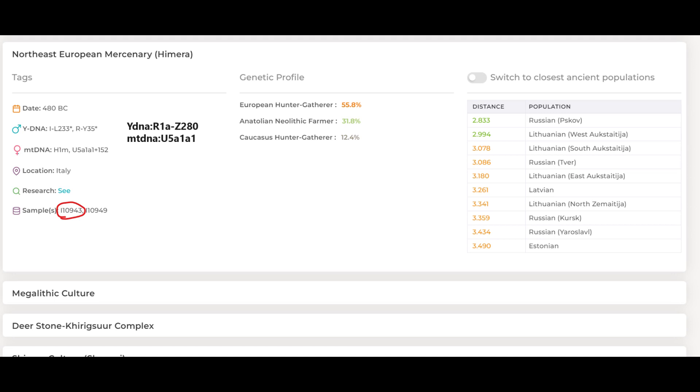This is who this video will be about. It's a guy with YDNA R1AZ280. This is a typically Slavic YDNA, nothing Indo-Uranian about it, and his mitochondrial DNA is U5.